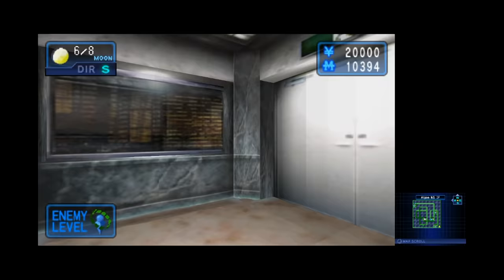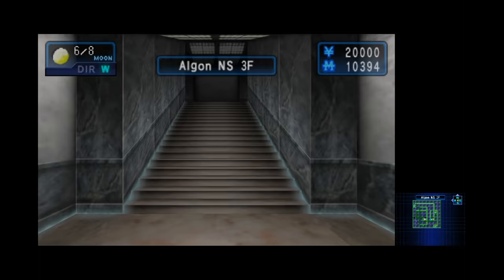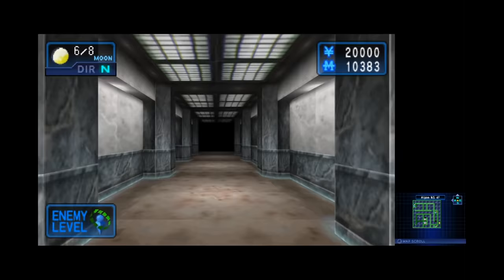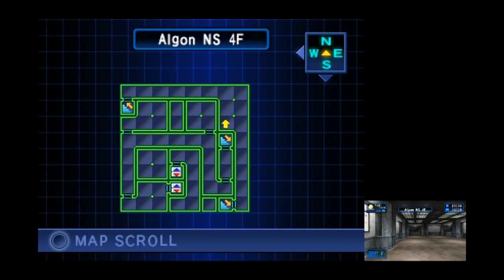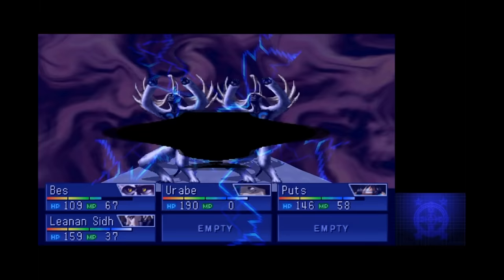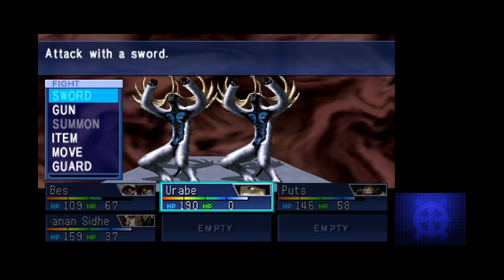As Urabe, who's already an experienced summoner, we've got some demons in our party to work with. Just like in all the classic Mega Ten games, as you walk around with demons summoned, you use up magnetite, one of the game's two currencies. Urabe has quite a lot of magnetite and he's quite strong, so there's not much to be worried about as you're exploring. Placing you into the role of a stronger character to get used to the game is a great idea.